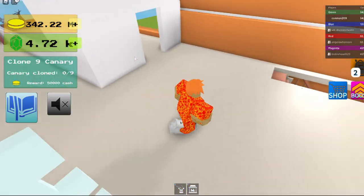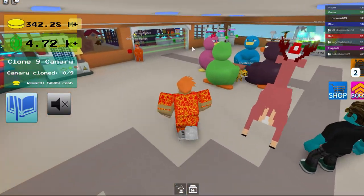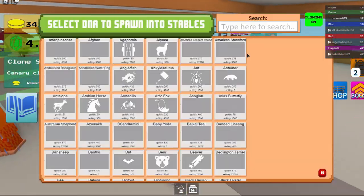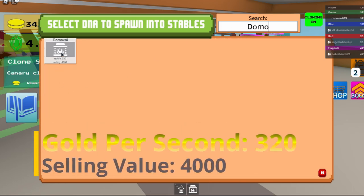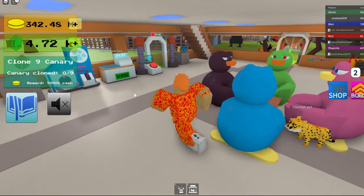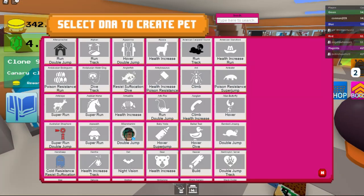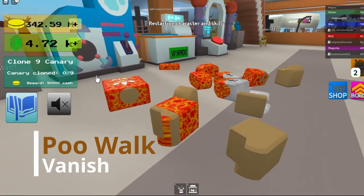Then you can check the stats on it — that's how you get it. I got it already so it didn't say unlocked. It gives you 320 gold per second and 4,000 selling value, and it gives you poo walk and vanish.